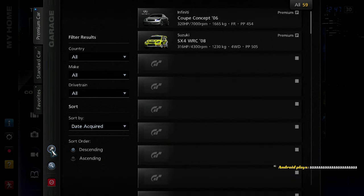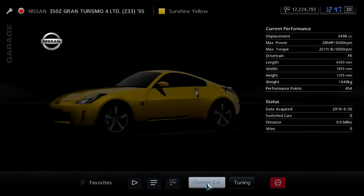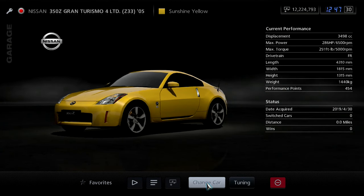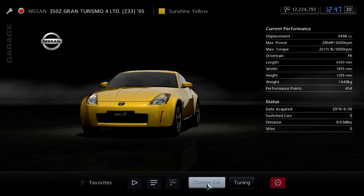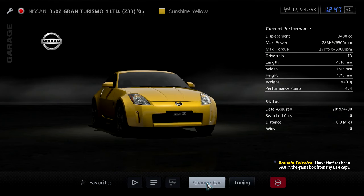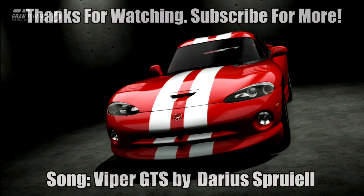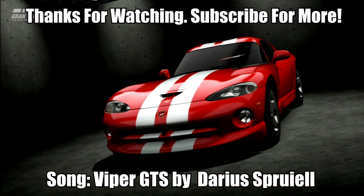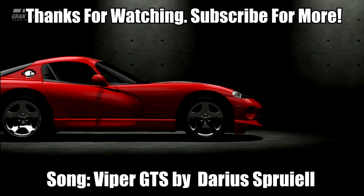I don't know if it's Sunburst yellow — no, that's a Mitsubishi color. Dandelion yellow? Actually, sunshine yellow — there we go. So that's the 350Z, and that is it for this video. Next time on Gran Turismo 5 A-Spec, we go and do the NASCAR championship, just because I feel like it.